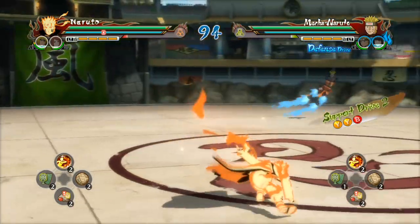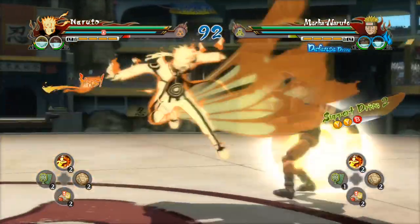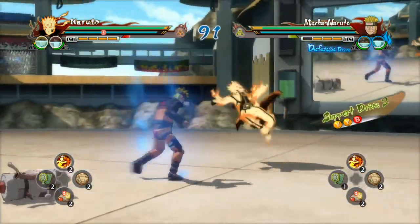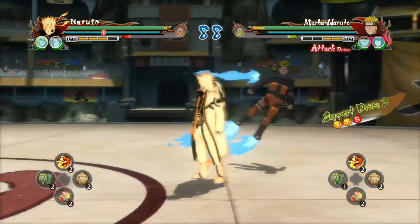He's fun, he's cute. As you can see, support drive — Mecha Naruto's already unlocked that, so you can use these two support characters to deal some extra damage. Something not too dissimilar from what's been seen in previous games, but it's been reworked and tweaked for this version.